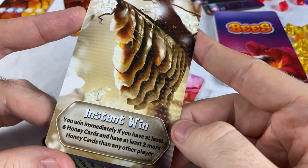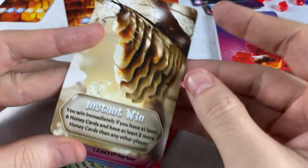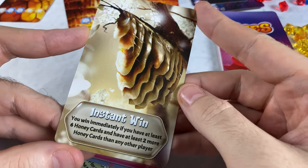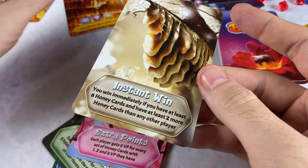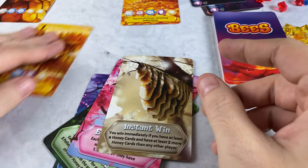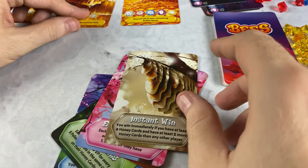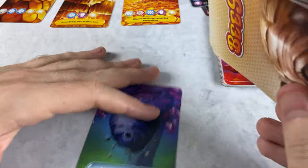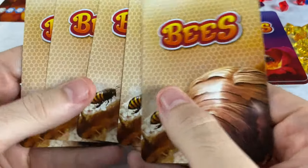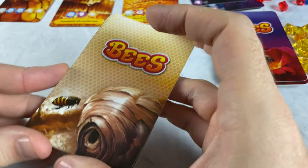We've also got another instant win condition: if you have at least six honey cards and have at least two more honey cards than any other player. At first I thought, well, how am I going to have more? We're each buying one each turn. But there are turns where somebody might not have enough gems to purchase anything. There are also instances where you take another turn, and that's going to give you more than other players. So this one is certainly harder to do, but it should be hard if it's going to make you instantly win the game. You'll shuffle these and deal out three to play with the advanced beehive cards, so you'll never have the exact same three in every game.